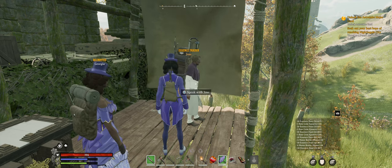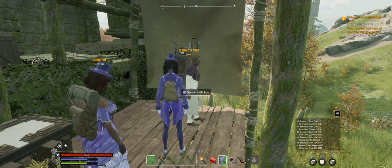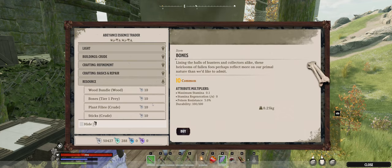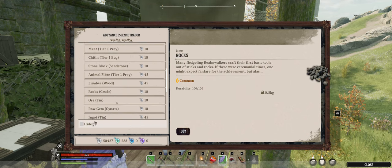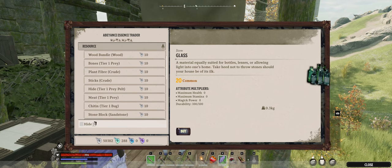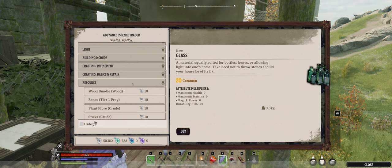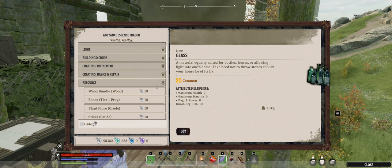That didn't take long at all — I think less than 10 minutes. Once you have enough essence, go back to the same essence trader and you can now purchase early game resources: wood bundles, bones, plant fiber, anything you need. In this case I'll go ahead and purchase glass — I needed it to make bottles. You can buy as much as you want with the essence you've generated. He also sells other things beyond just resources.